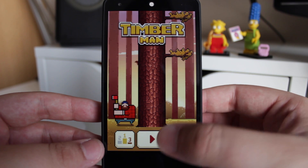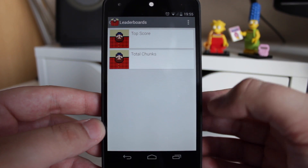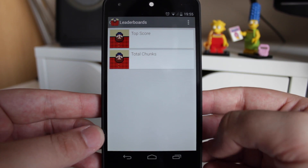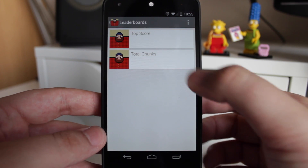From the main screen you can see that we do have some leaderboards, the main play button, and also an option to change character. In terms of the leaderboards themselves, you've got top score — so how long you can keep going — and then total chunks, so basically when you chop down parts of the tree it counts as one, and you just build those up to get onto that leaderboard.